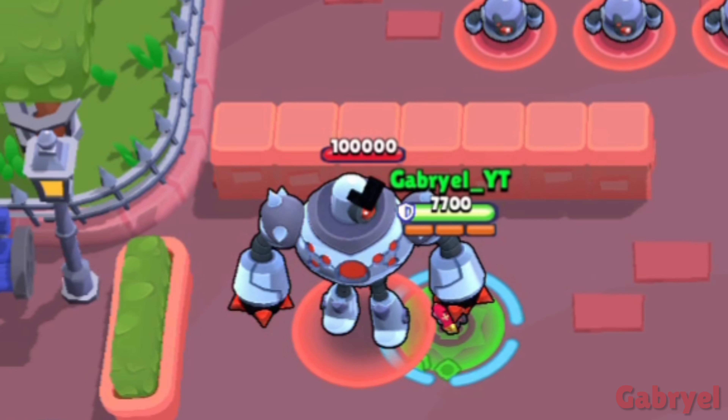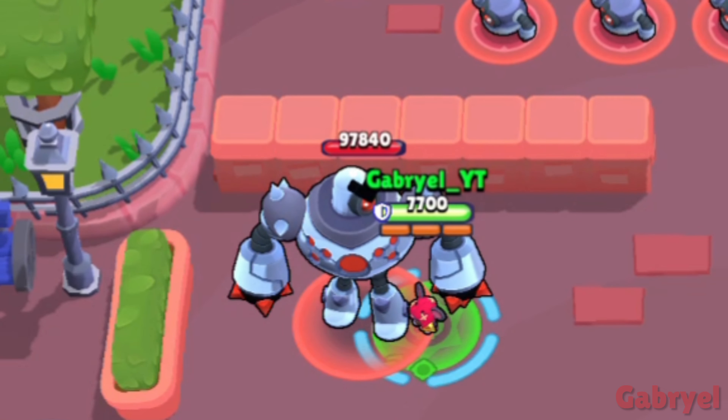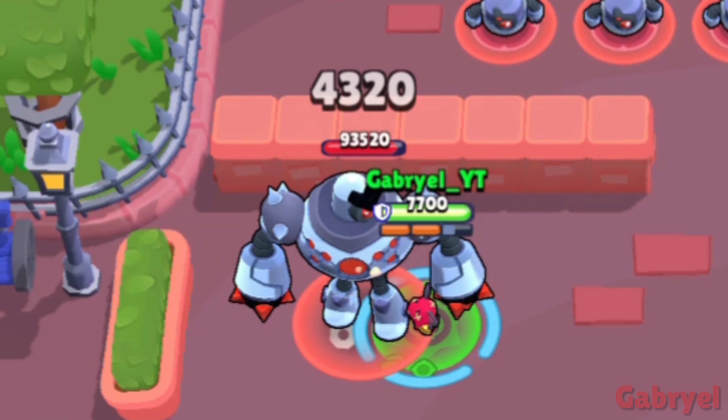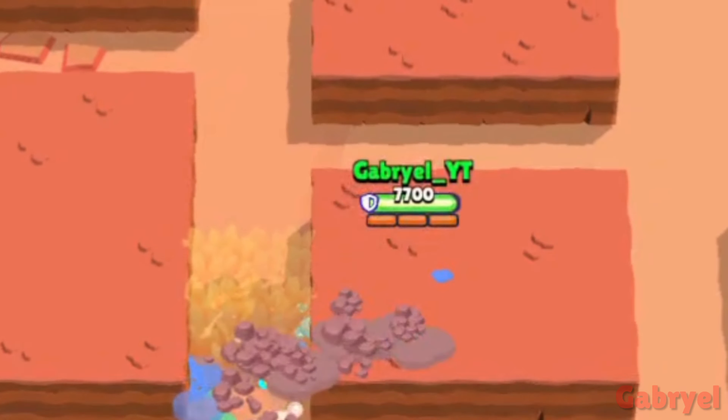Moe. If attacking one tile away from a target, he deals maximum damage to it. Also, just like Angelo, he'll get pushed to the nearest valid tile to walk if the end of his super lands in a wall.